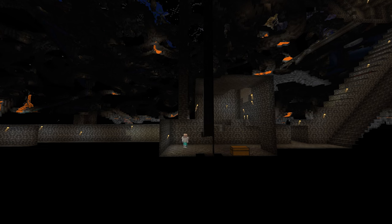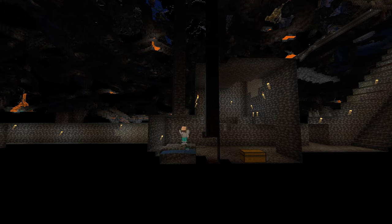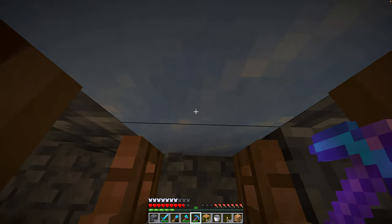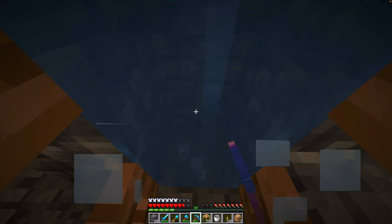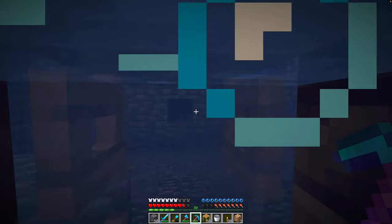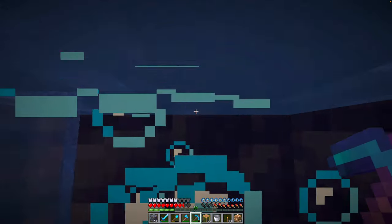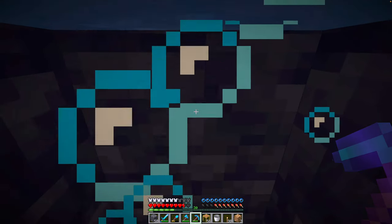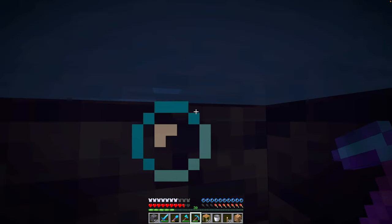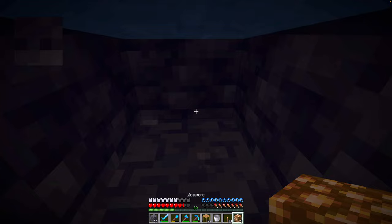Now we just need a safe landing space — a small pool of water. To activate our bubble elevator, we'll place a door to hold the water in and then we just break the ice. Thanks to these bubbles, we can breathe in this water just fine. We should be able to dig all the way up to the top, turning all of the ice into water as we go. It's very dark and I don't have a whole lot of glowstone, but I will place some here.